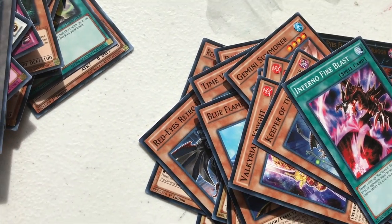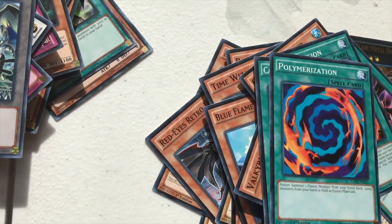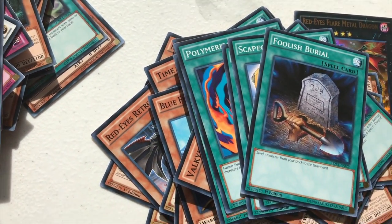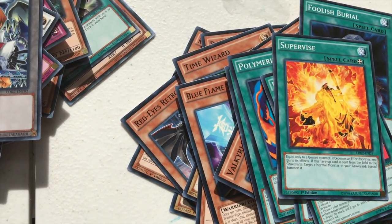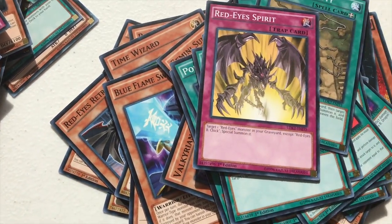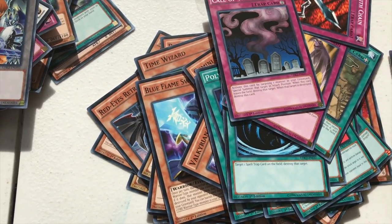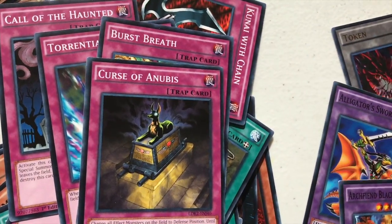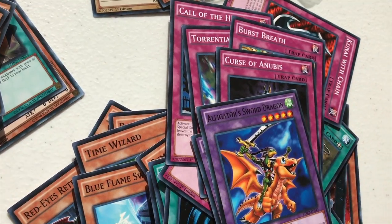Inferno Fire Blast, Red Eyes Fusion, Cards of the Red Stone, Polymerization, Salamandra, Scapegoat, Foolish Burial, Roulette Spider, Supervise, Mystical Space Typhoon, Symbols of Duty. Red Eye Spirit, Kunai with Chain, Call of the Haunted, Torrential Tribute, First Breath, Curse of Anubis. And then we get into the fusions — the extra deck. Archfiend, Black Skull Dragon, and Alligator Sword Dragon.